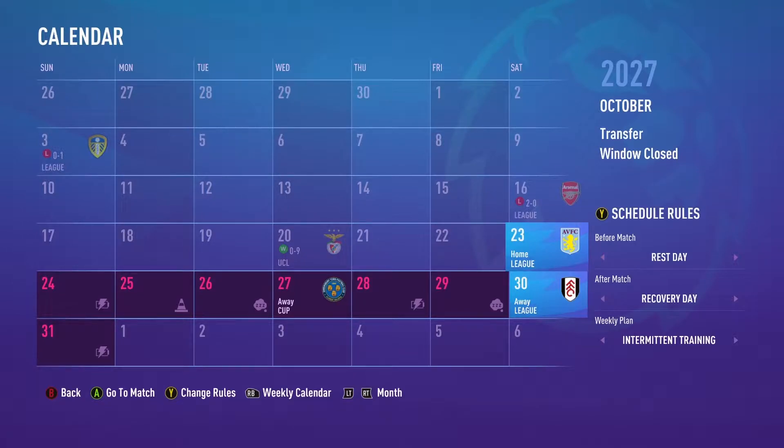It's been rough in the league. We had two losses against Leeds and against Arsenal, but they were both closely fought games. We definitely think the talent will eventually come through and we'll get things turned around. But we did have an impressive showing, 9-0 over Benfica in Champions League group action. So now we move on — we have Aston Villa, we have the Carabao Cup against Shrewsbury, and then we have Fulham who currently sit bottom of the table. Hopefully we can find some results here in the league and get things turned around early in October.